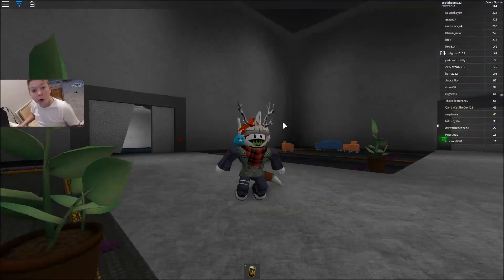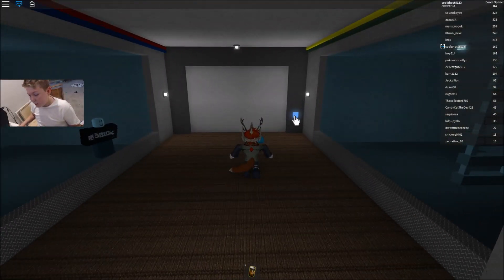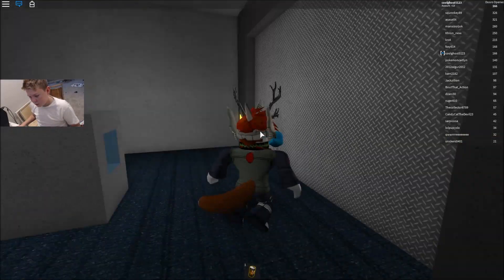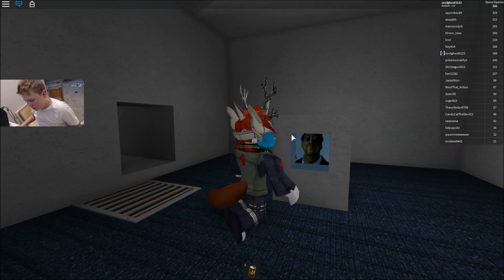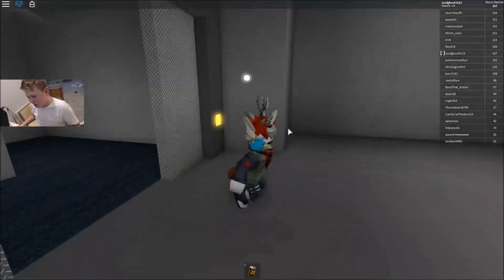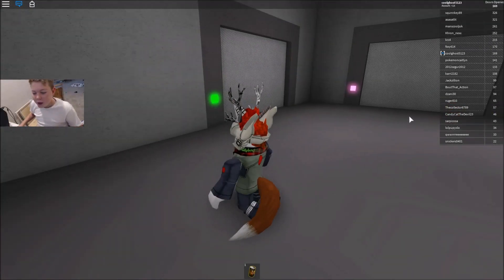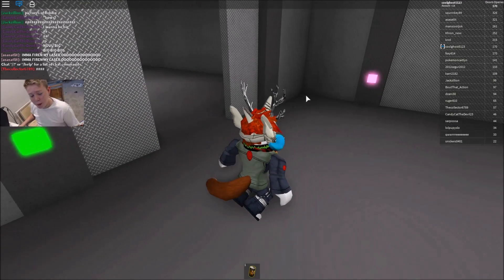First thing you need to do is you need to go to the lab and shrink yourself to the smallest size possible. Here's an Obunga statue, which, believe it or not, does not come into the process of releasing the Obunga. You guys just clicked on it and don't know what the Obunga is — in this game it's basically just a weird photoshopped version of Obama.